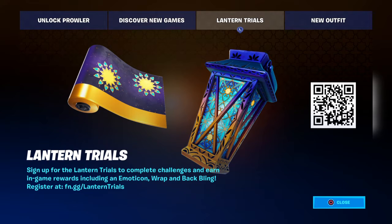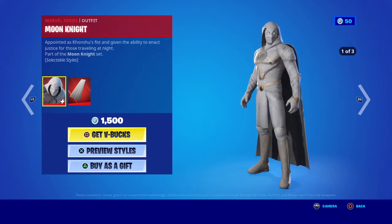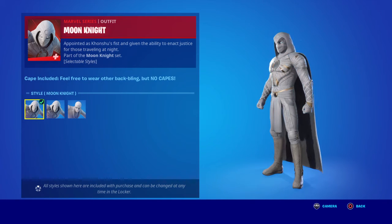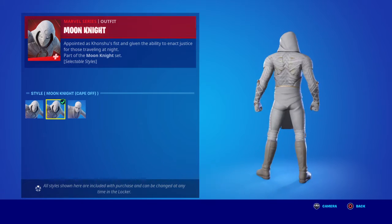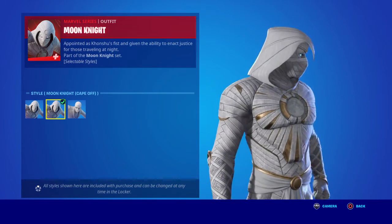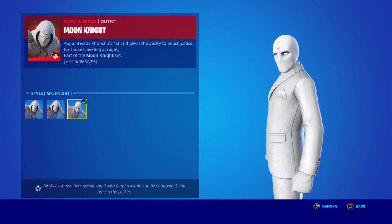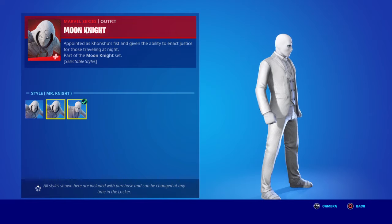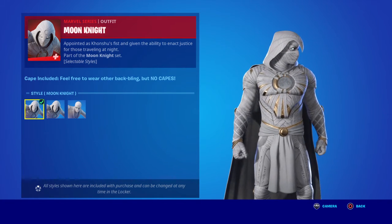So what we'll do is check out Moon Knight. Here it is for 1500 V-Bucks. I did have it before but right now I don't. It's got previous styles and a cape. You can toggle the cape off. You've got the suit version as well - kind of interesting. I've actually seen an episode of Moon Knight - it's pretty good if you're into Marvel. He's got some writing on his pants, some hieroglyphics.